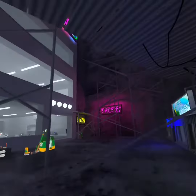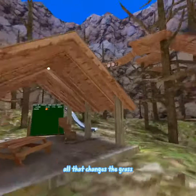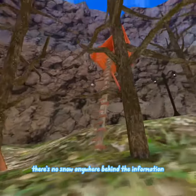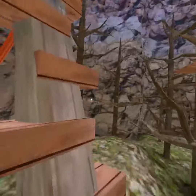Let's go check out forest. As you can see in the forest map, nothing really changed — all that changed is the grass. There's no snow anywhere, or ice, or any formations. It's basically the OG summer map minus the leaves.